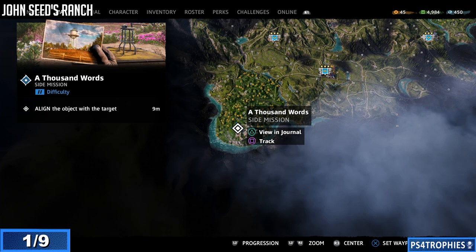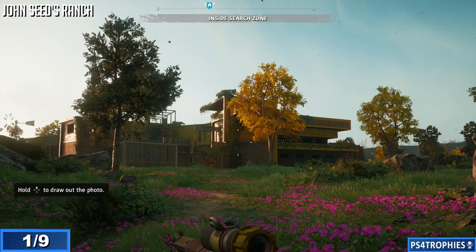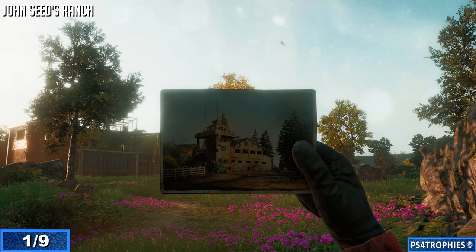It's actually Prosperity, so you go to the location here. Here's how it's going to work: you just walk up to the camera, hold up on the d-pad, and you'll draw out the photo. You just have to match it and align it with the structure that's currently there. And there you go — that's John Seed's ranch before and after.